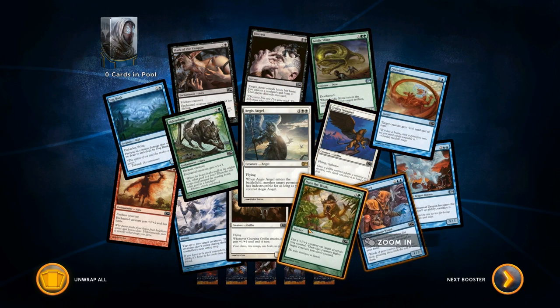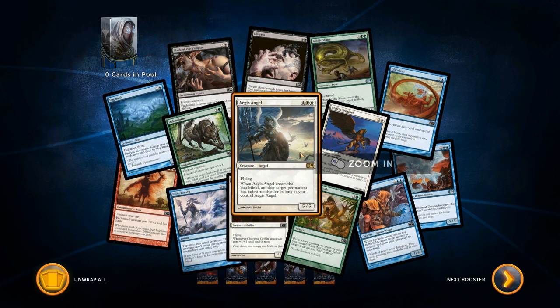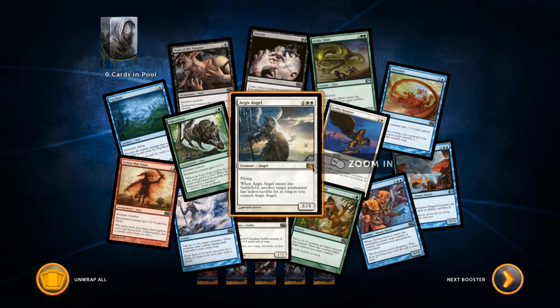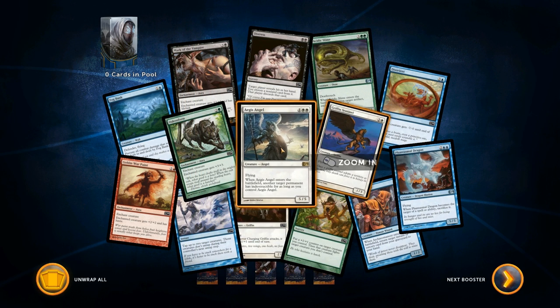Look, it's all different colors — you can build your own deck out of all the craziness. I think this is my rare since it was in the middle. It reads: 'another target permanent has indestructible for as long as you control Aegis's Angel' — that seems baller. She costs six, but she gives something indestructible, and unless they kill her, that thing's just indestructible. I think it's rare because the little D14 symbol here is golden — it's black on all the others. Yeah, I assume this is a rare and that's why it's gold.